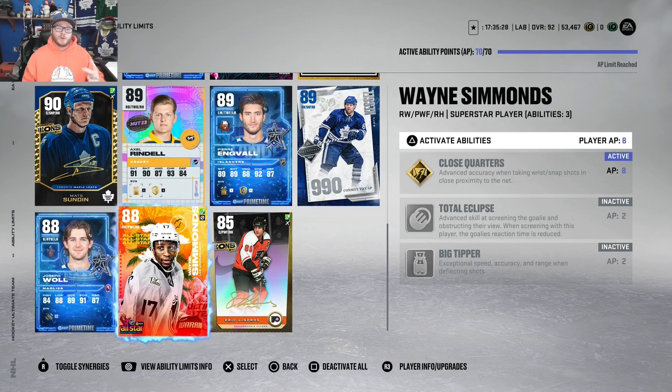Number two must-have is Close Quarters. All of your really big, tight, chance shots — you want Close Quarters on because it'll give you that boost to get the puck in the net: over the goalie's shoulder, bar down, low across the pad, under the blocker or glove. Close Quarters is the ability that does that. You can aim it and it will pinpoint it in there. Advanced accuracy when taking wrist shots and snapshots in close proximity to the net — that is Close Quarters, and it is a laser right into the corner. Don't hesitate. Close Quarters must be had. It'll give you that goal almost every single time, and you'll see it pop up on the card when you shoot with a guy close to the net and it scores.